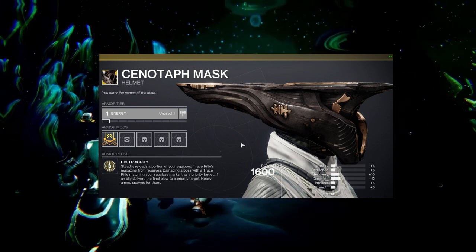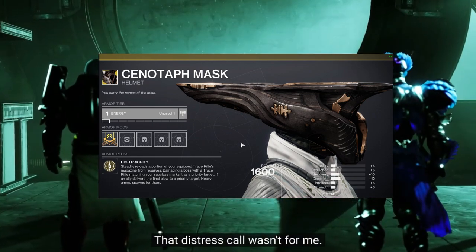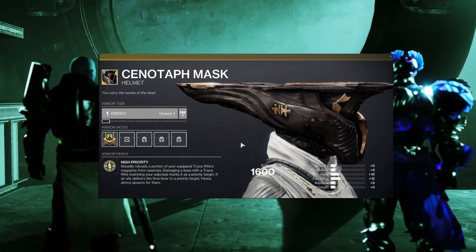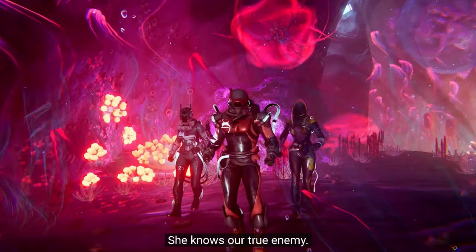Starting with what it does: it steadily reloads a portion of your equipped Trace Rifle's magazine from reserves. Damaging a boss with a Trace Rifle matching your subclass marks it as a priority target. If an ally delivers the final blow to a priority target, heavy ammo spawns for them. Similar to Ashen Wake. It is very good.